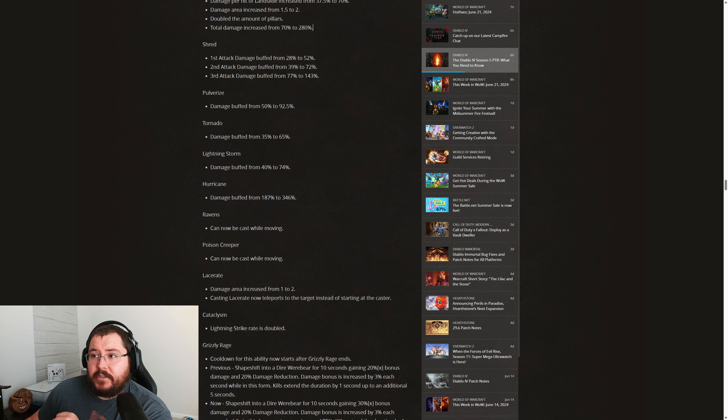I do expect Landslide, with some of the other changes in these patch notes, to actually be a pretty powerful build for the Druid going into Season 5. For Shred, the first attack damage is buffed from 28% to 52%, the second attack from 39% to 72%, and the last attack from 77% to 143%. Overall, pretty happy that they buffed up the damage with Shred — it definitely needs a lot of love.